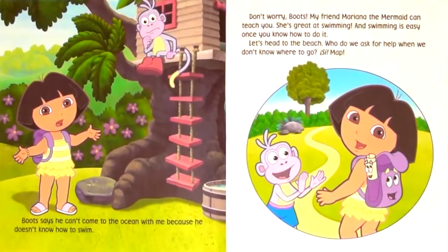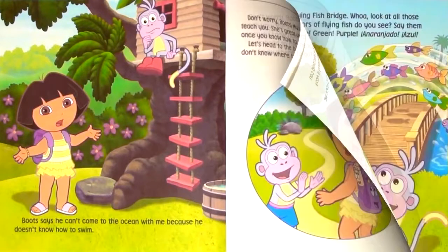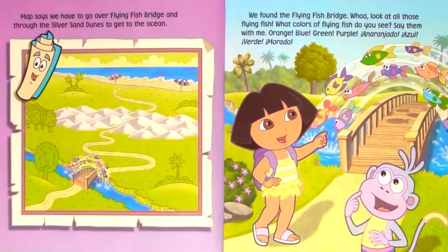Who do we ask for help when we don't know where to go? Map! Map says we have to go over Flying Fish Bridge and through the silver sand dunes to get to the ocean.